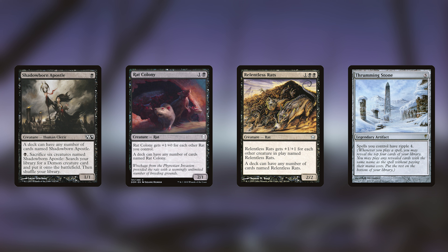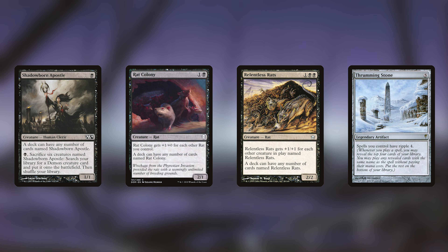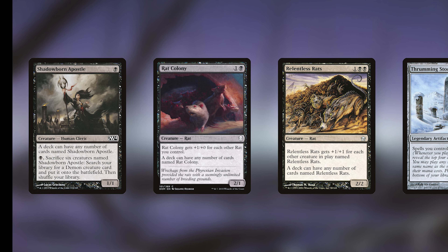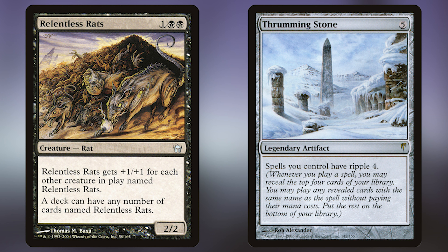Another possible strategy is Relentless Rats, Rat Colony, or Shadowborn Apostle — the 'any number of these creatures' strategy. You can bring them all back from your graveyard to the battlefield with Grenzo. If you fill a deck with mostly Relentless Rats, all you do is repeatedly activate Grenzo's ability to bring them into play one at a time. Shadowborn Apostle is a bit more difficult since that strategy is about cheating demons into play. For the Thrumming Stone strategy, go for Rat Colony or Relentless Rats — even without Thrumming Stone, you'll have an intimidating board presence of massive rats.